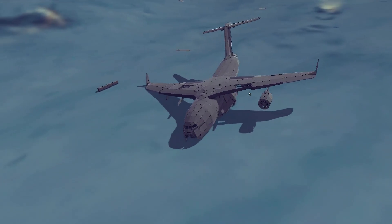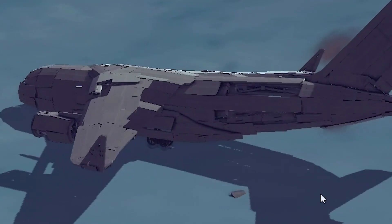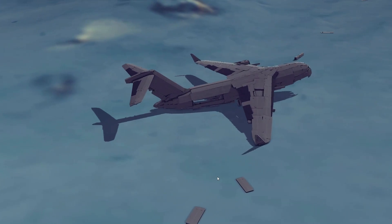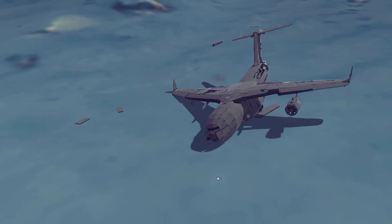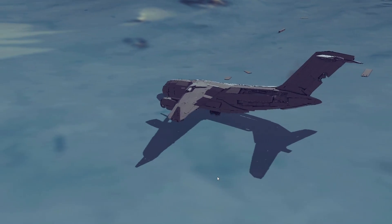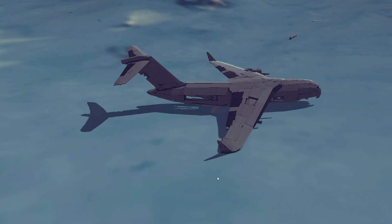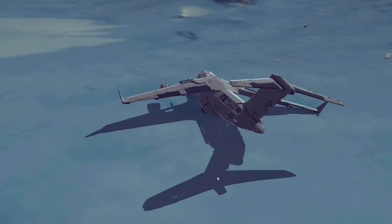What we're going to be doing today is not just ripping planes to shreds with the mouse pointer — which is pretty fun — but we're also going to be dodging anti-aircraft batteries as we fly through a valley, trying to get our precious cargo to the other side of the map. This is probably some of the coolest stuff I've seen in a game like Besiege. If you enjoy this, make sure you hit that subscribe button. We're going to be seeing some plane crashes and some crazy missile dogfight scenarios.